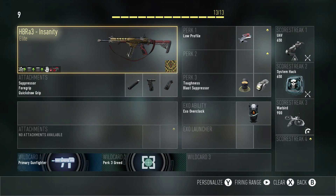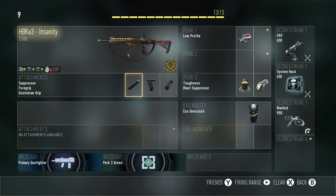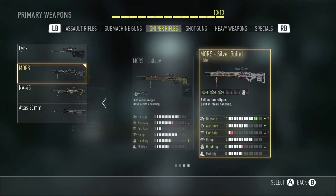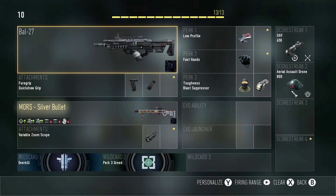Next is the HBR A3 Insanity — a lot of people are trying to get their hands on this. I was lucky enough to get it around second or third prestige. It's an absolute beast. I usually put the stock on it but I've been trying out the suppressor, which is really good. Last is my Battle Rifle 27 with overkill and the Silver Bullet. I'll say the Silver Bullet gets way more hit markers than expected despite having plus-two damage and plus-one accuracy — I think it might be the fire rate or handling.